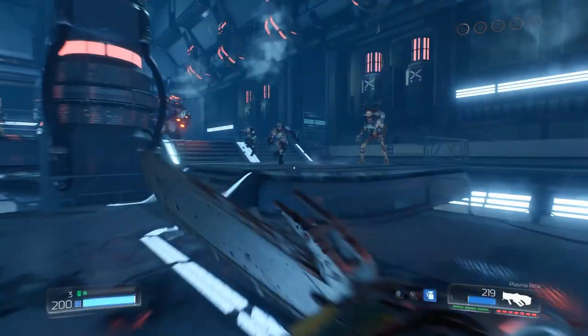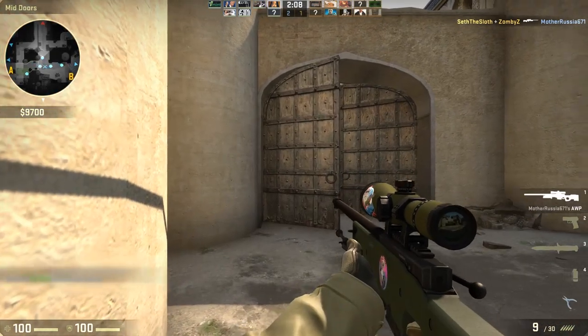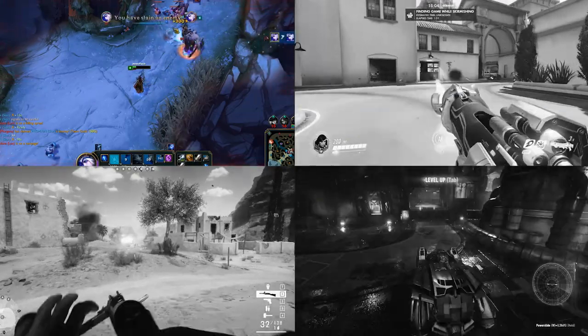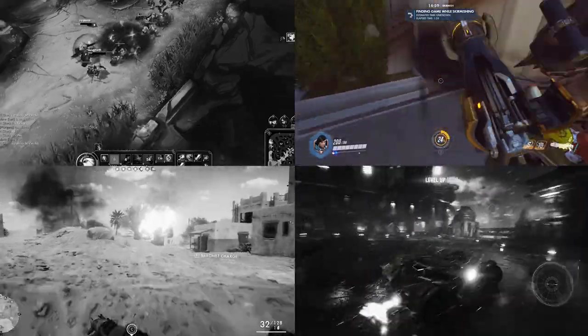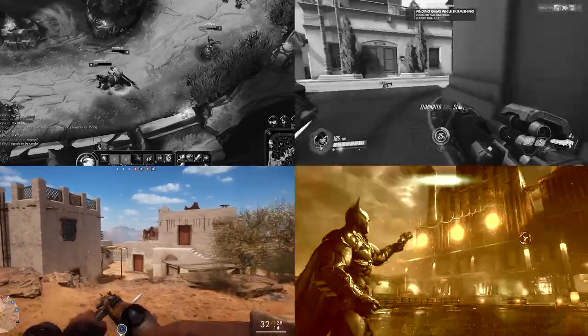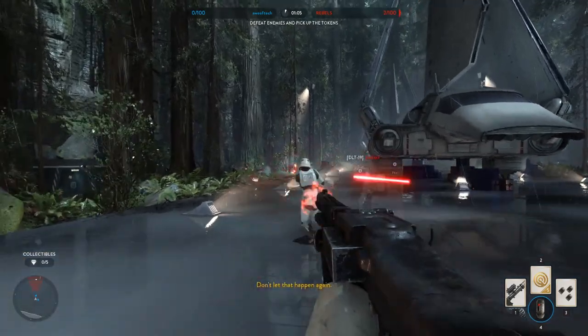First let me give you the expected performance out of this gaming PC, then I'll jump into the part selection. For Doom on Ultra Vulkan at 1080p Ultra settings, you'll get well over 100 frames per second. CSGO at 1080p max settings is well over 200 fps. League of Legends is also over 200 fps. Overwatch at Ultra 1080p is over 100 fps. Battlefield 1 Ultra 1080p delivers 70 fps in the campaign and around 60 fps in multiplayer. Batman Arkham Knight at 1080p high settings runs over 80 fps.